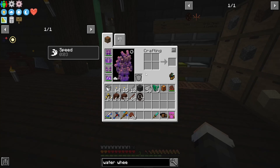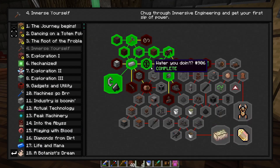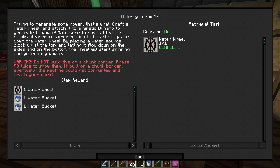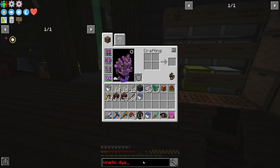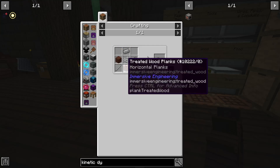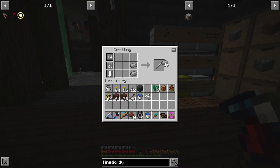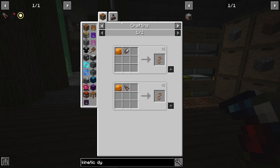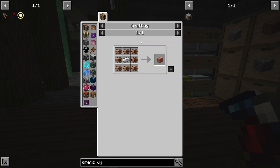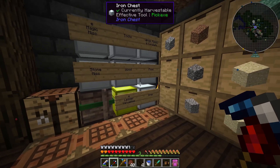We'll use the sticks anyway. We have an extra water wheel already for the next one, and we want to make a kinetic dynamo. That needs steel plates and copper coil blocks. Let me make one of these wire cutters — steel treated wood, string, steel rod. To make the copper coil blocks, we need a lot of copper. It's going to take four for one of these, so that's 32 — we need a stack of copper, which isn't a problem.